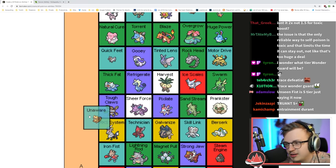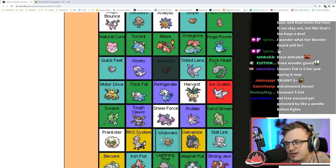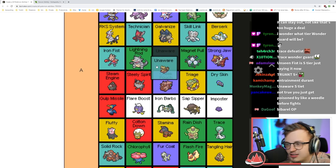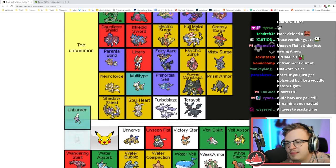Unaware makes you ignore stat changes — really useful. It's like one of the only ways to prevent an insane Dragon Dance sweep. I actually think it's A tier — a little niche because you don't face a lot of setup sweepers, but if you do, having an Unaware Pokémon can save your run.